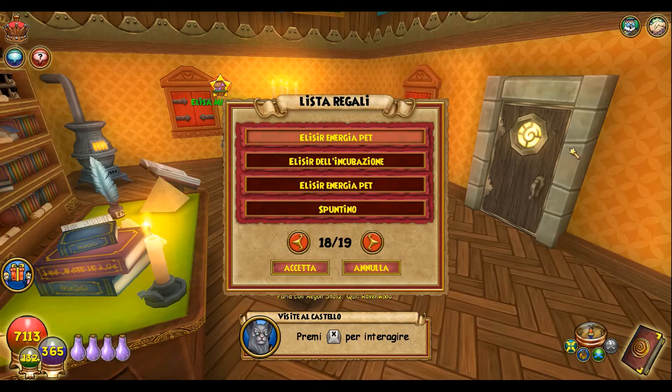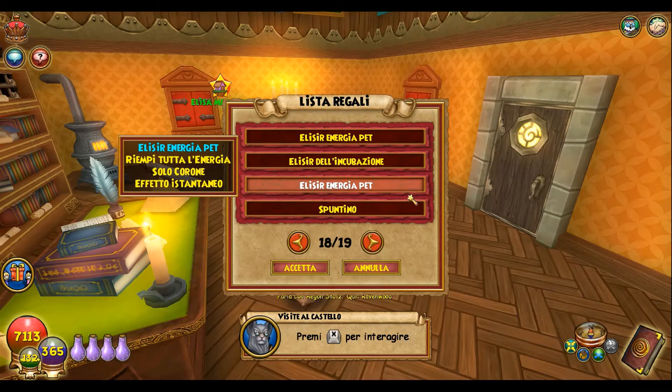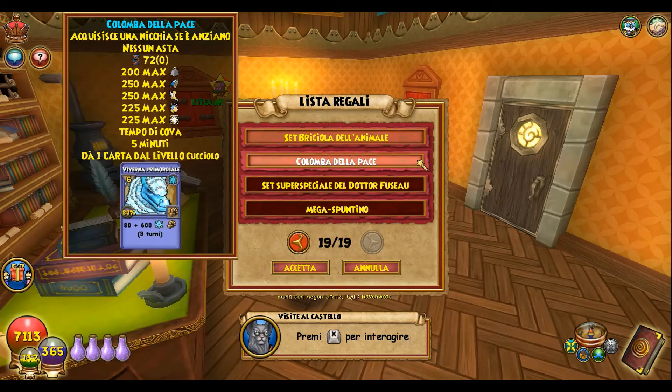Ed eccoci qui. Allora abbiamo l'elisire dell'incubazione, l'elisire energia pet, un set spuntino, il set briciola dell'animale, ed ecco il petto, colomba della pace.